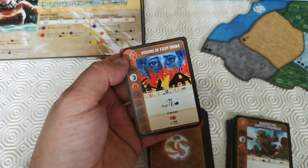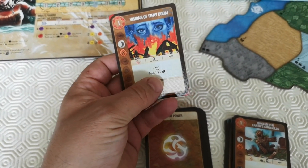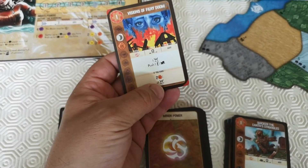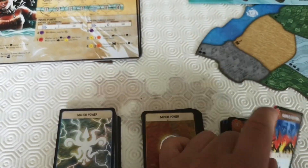'Visions of Fiery Doom' gives you two symbols, is fast, range zero, targets any land. Create a fear and push an explorer or village. And if you have two fire symbols, you get plus one fear. That's your minor powers.